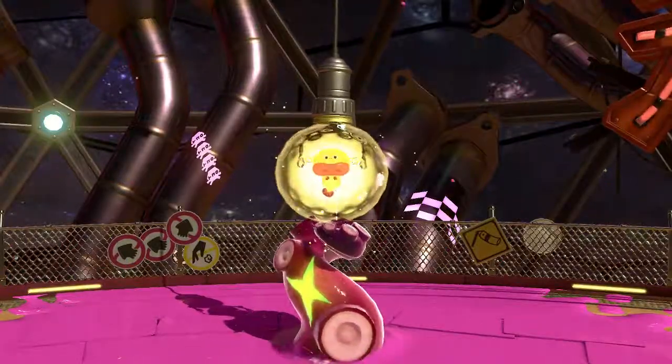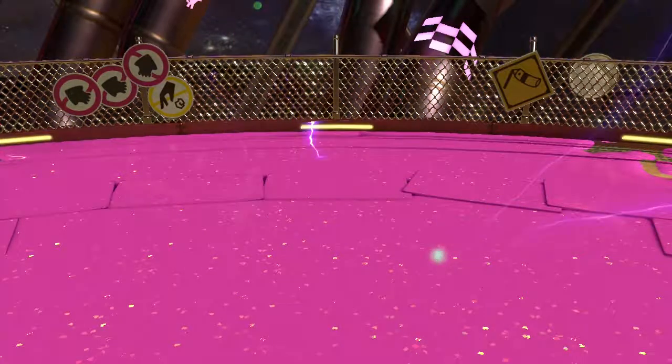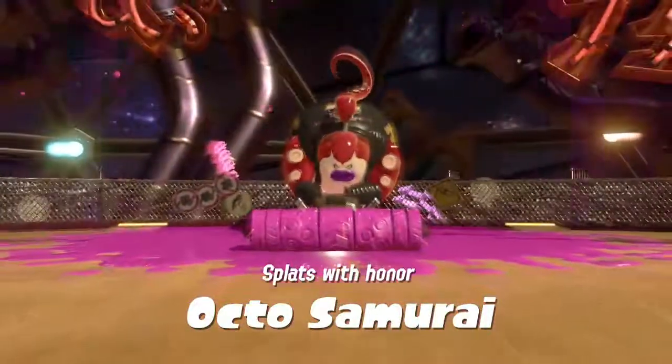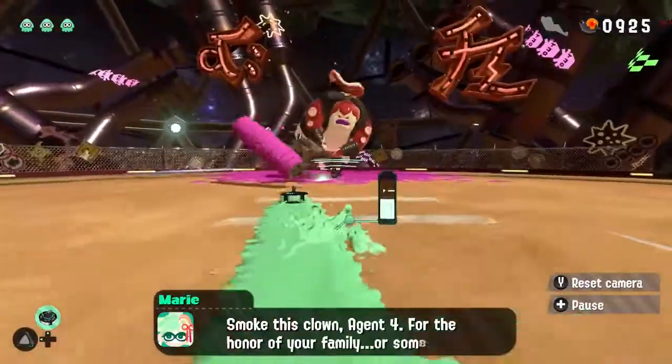The cutscene shows a tentacle — poor zapfish, we need to recapture it. The boss has a giant roller, so it's basically roller on roller. It's the Octo Samurai — let's go ahead and kick this guy's ass.